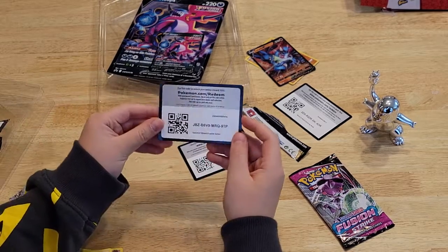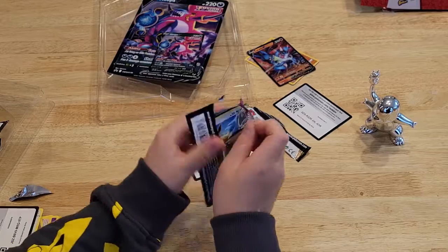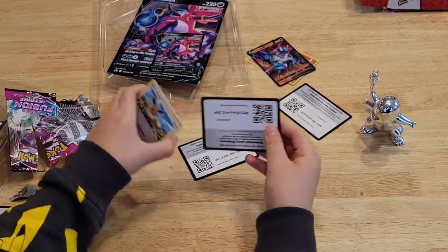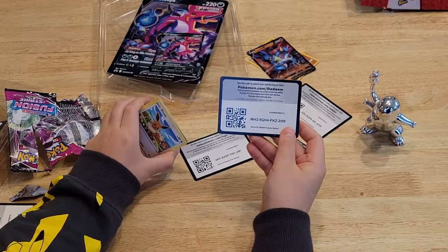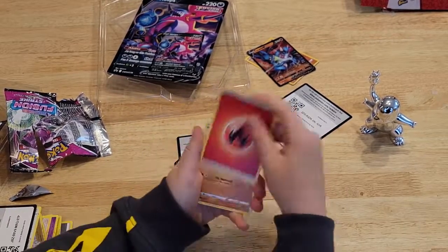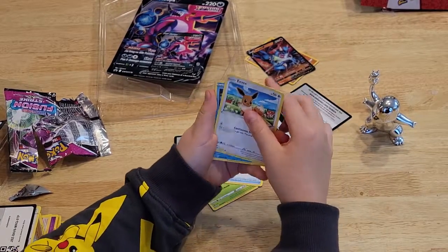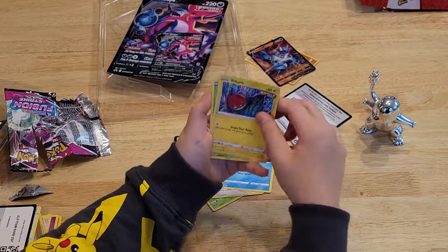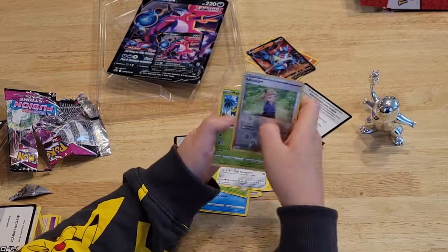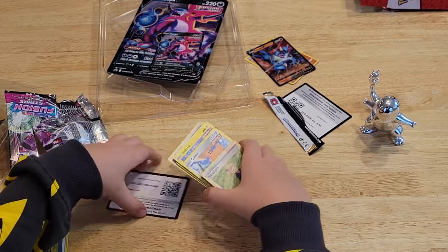Here's the code card for the last one. Last pack. Energy. Sam Slash. Waterloo. Chromomatic. Evie. Shelder. Voltorb. Pan Sage. Cuffin. Schoolgirl. And a Maractus. Well, I hope you enjoyed this video. Please like and subscribe and I'll see you later.